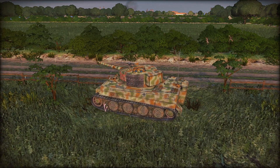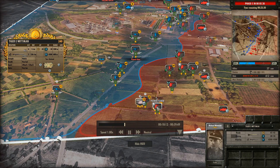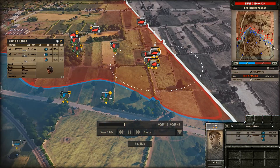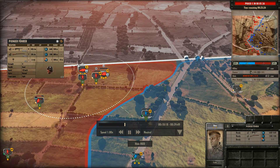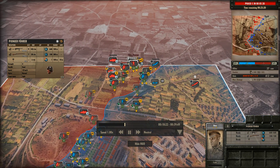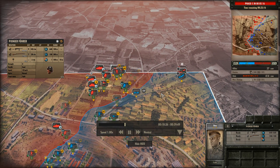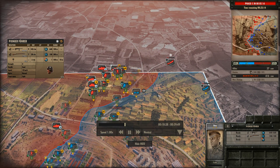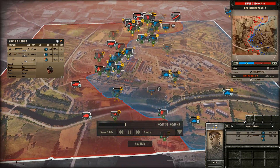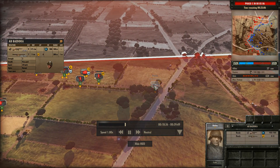That is a pretty cool Tiger with a veteran seed bonus too - that's going to help out a ton. The only thing Domino could bring up in the ground game to kill that Tiger is M10 Wolverines, but you can't get Wolverines until C phase. So he's kind of out of luck unless he can artillery it, get a good rocket launcher strike, or a bazooka strike.